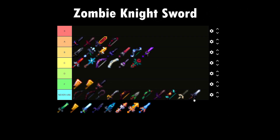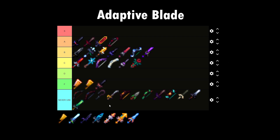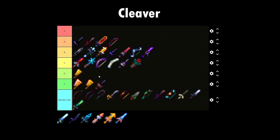Zombie Knight Sword — never going to use it. Adaptive Blade — for the price of it, you get it from a Floor 3 chest and you'll never use it. Cleaver — I'm going to put this on D tier. It's a really good early game weapon. If you don't know what to buy, start with this and you can clear your first two floor entrances. A really great weapon for early, early game players only.